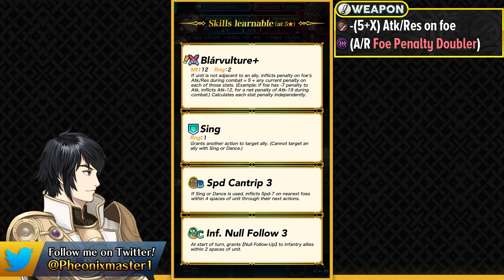There are also some supportive Blue Tomes you can try and run. She does have Speed Canter 3 and also Infantry Null Follow-Up 3, which is going to be fantastic. Because nowadays we don't really see many units with Null Follow-Up in their kit — even on this banner, we don't really have that on Marianne or on insane units like Brave Felix. So having Infantry Null Follow-Up 3 in the normal summon pool is going to be really fantastic for value, and it can also act as bridge fodder.